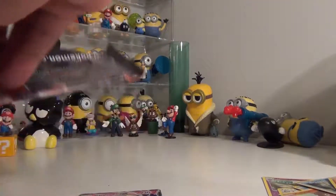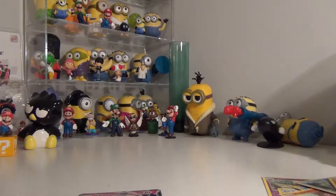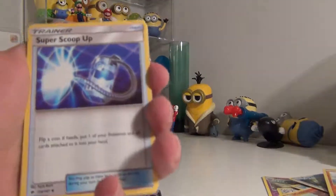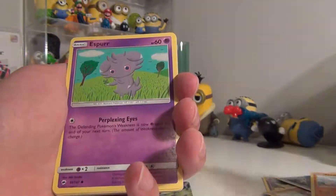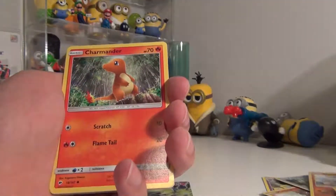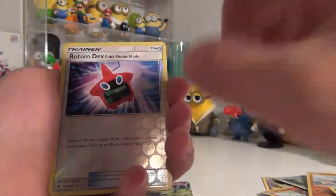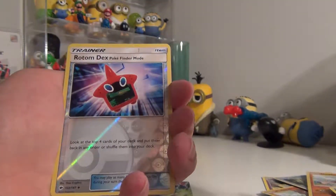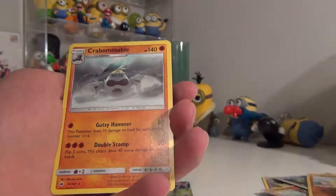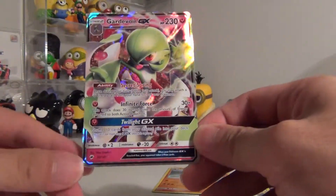Let's see if we can get another ultra rare card. I got an Energy, Electabuzz — kind of off the screen a little bit, my bad — Super Scoop Up, Rotom Dex, Rotom Dex Pokéfinder, that's a long one right there, Exeggcute, Murkrow, Charmander, Porygon, Merle, a Rotom Dex Pokéfinder again, and the last card is a regular rare. Okay.